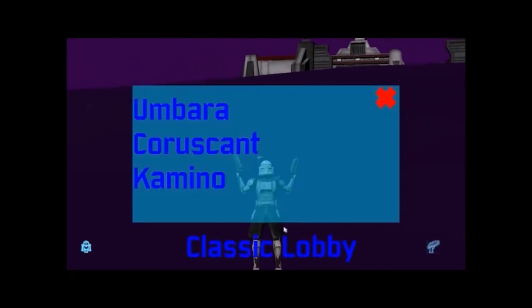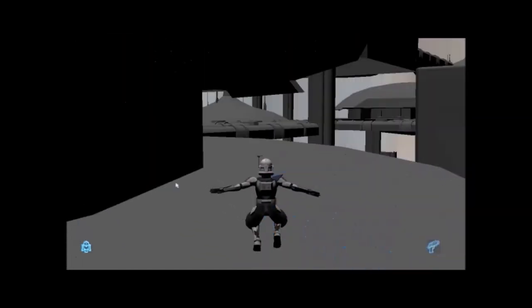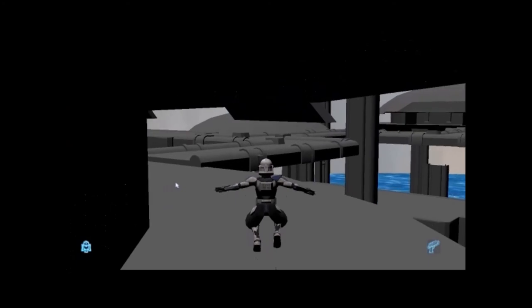They should probably add a way to aim at the droids because I'm just spraying. Let's go out of here — you've pretty much seen Umbara. If you want to see more, check my previous videos where I explain what it was in the original game and what it is now. In the original it was a combat zone where you could jump into missions. I'm going to skip the classic lobby and go straight to Kamino because the classic lobby is really taxing on my laptop.